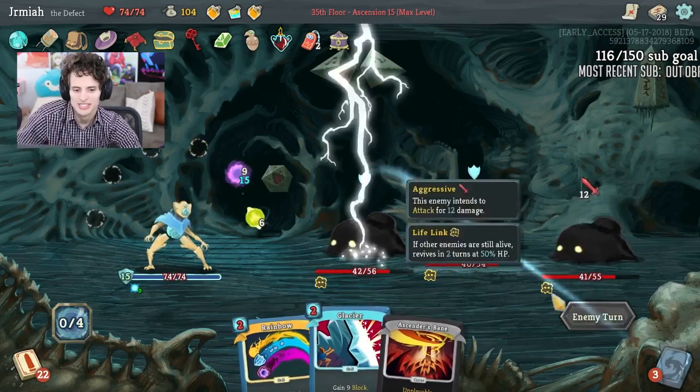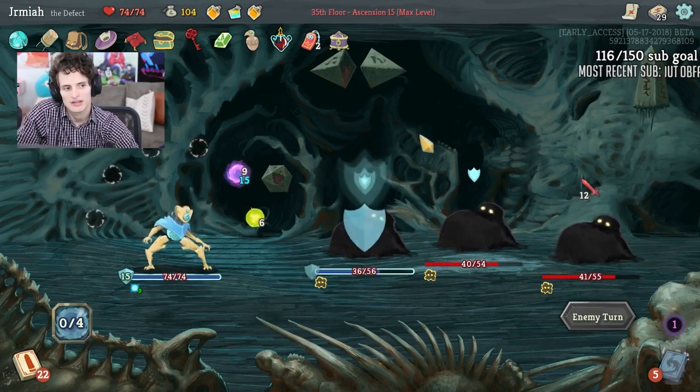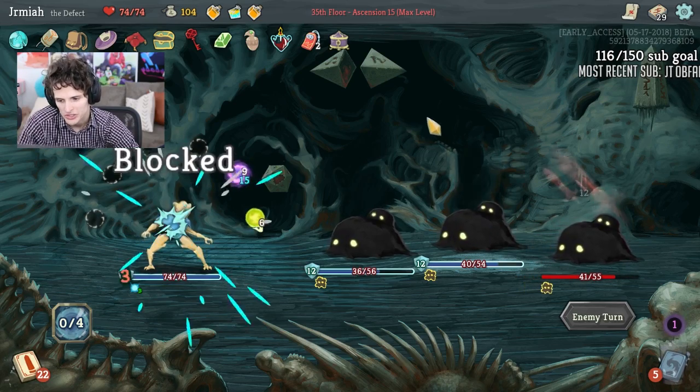I should have done Glacier in that situation because Glacier was going to be a lot of nice passive block, but I have two Glaciers so it's not the end of the world.